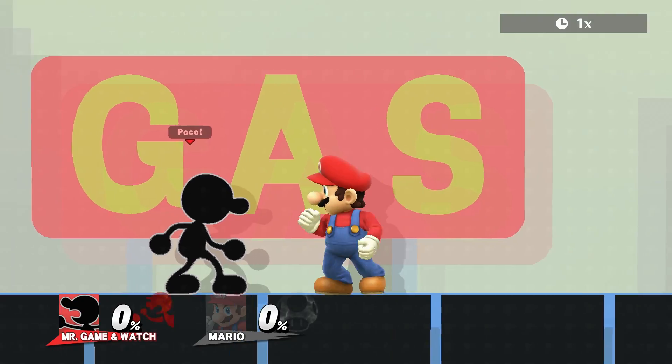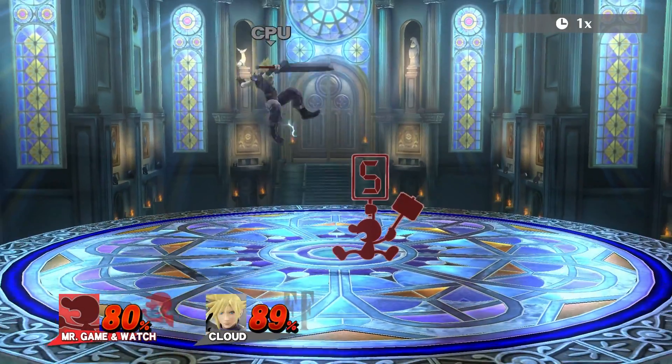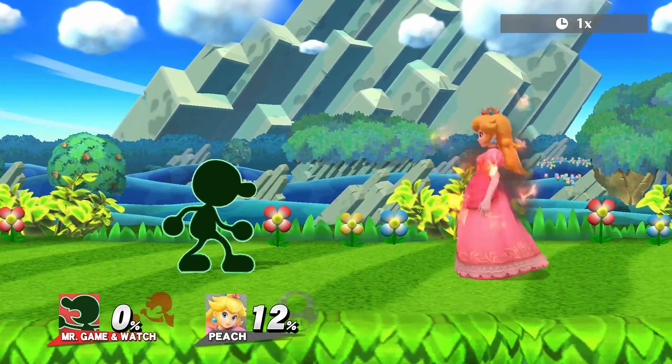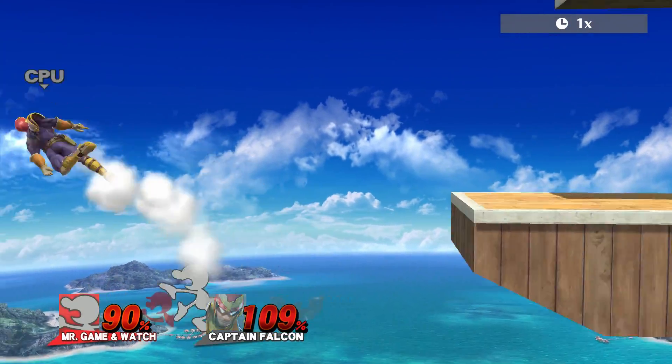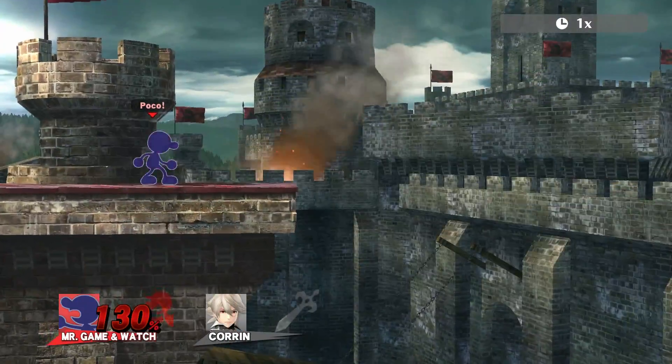5 on the other hand is really cool. It has 4 different hits, dealing a total of 12% and gives you good positioning for follow-ups. 6 also does 12%, and sends at a very low angle, which is good for setting up for an edge guard. It also has decent kill power, so sometimes you can kill your opponent outright at high percents.